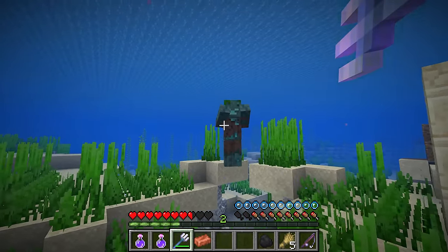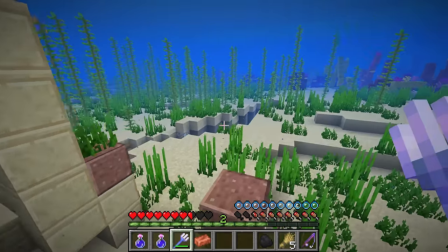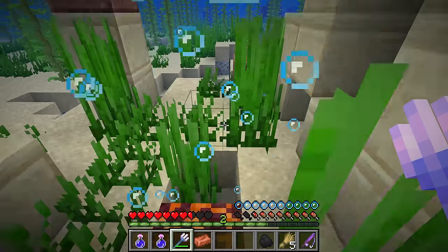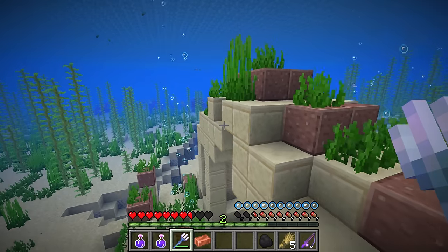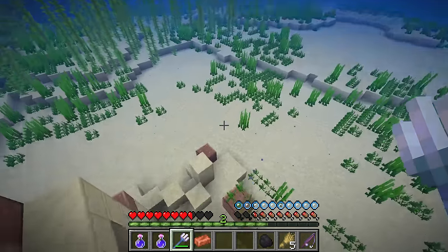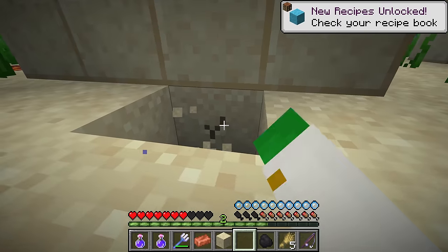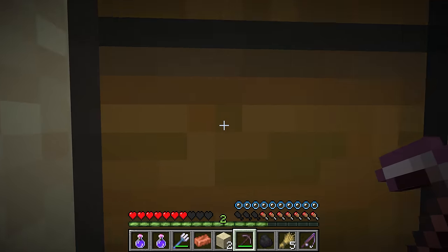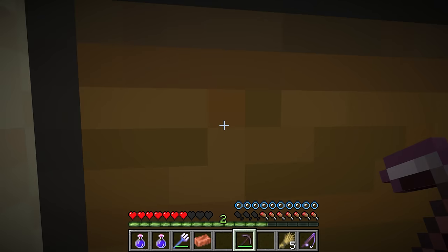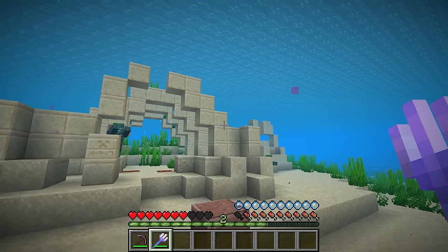30% of ocean ruins are large ocean ruins, and there is a 90% chance that a large ocean ruin will have four to eight small ocean ruins generating all around it - this is how you find those ruined city structures. Although massive groups of ancient ruins seem common, single ocean ruins are often so well hidden it's hard to see them. A large ocean ruin without additional small ruins is actually quite rare at only 10%. The loot chest of the large ocean ruin is different: it can contain enchanted books of any type as well as a chance for a golden apple.